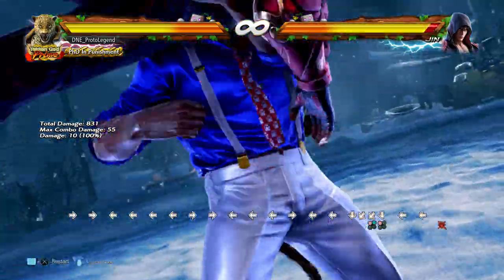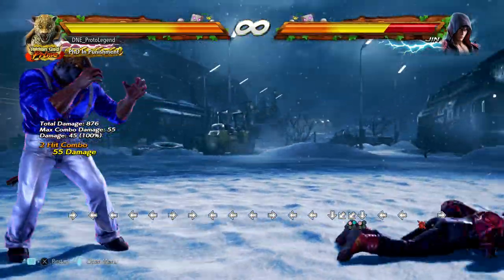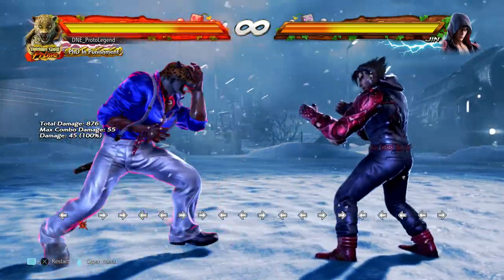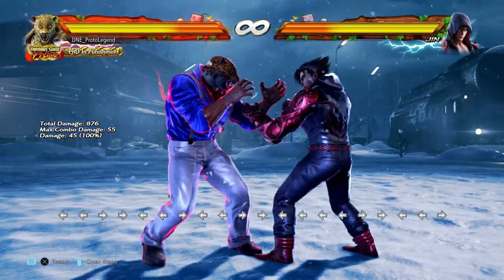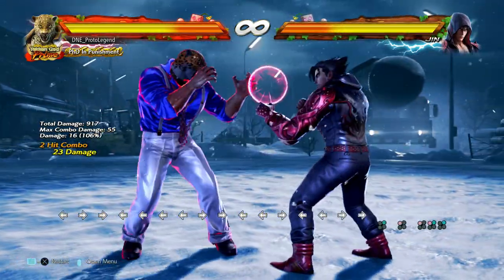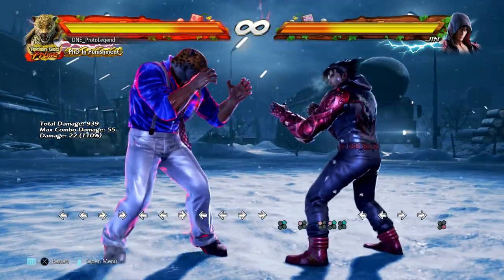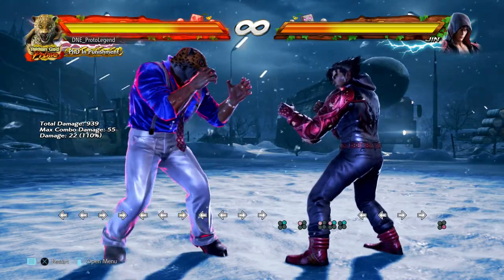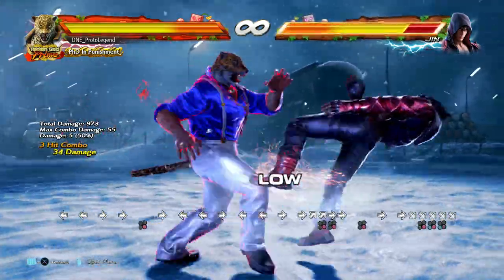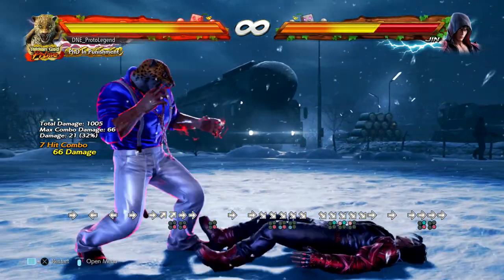We're going to do some analysis to show how many negative frames you are on a blocked Rage Art — that's coming later. The first thing I want to point out is that while you're in Rage, some of your moves start generating more damage. This jab combo usually does 22 damage, but now it does 23 damage. Instead of doing 18 damage, now we're doing 22 damage. All of your normal combo damage output is going to be increased while in Rage.